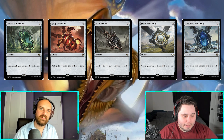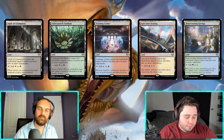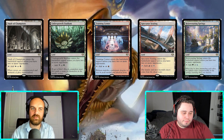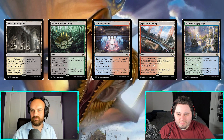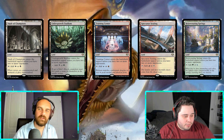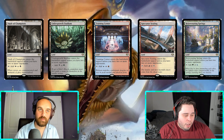There's not a lot of very interesting land reprints, but you do have five of the Battlebond lands, which are really nice to see again. They tap for colored mana unless you have two or more opponents — which is most of the time in Commander unless you've drawn it and there's only one opponent left.